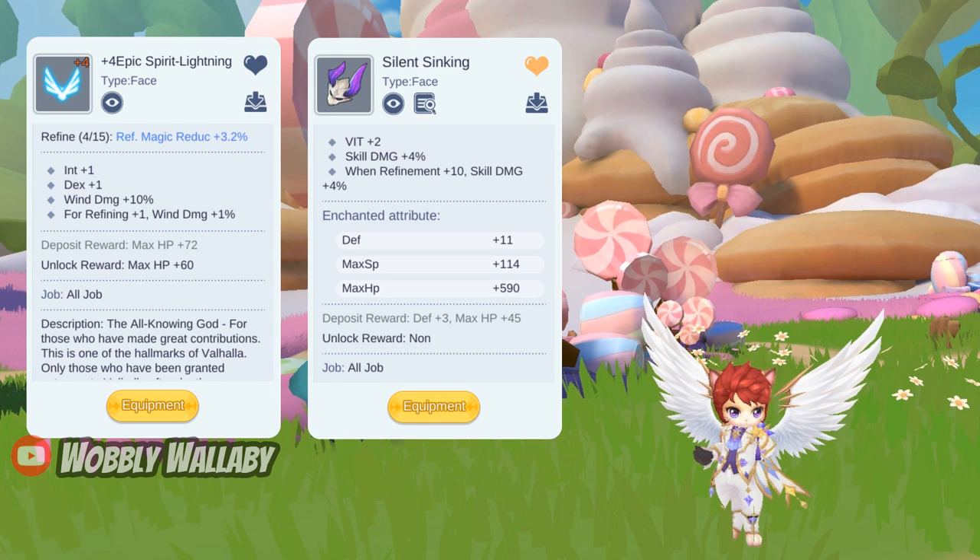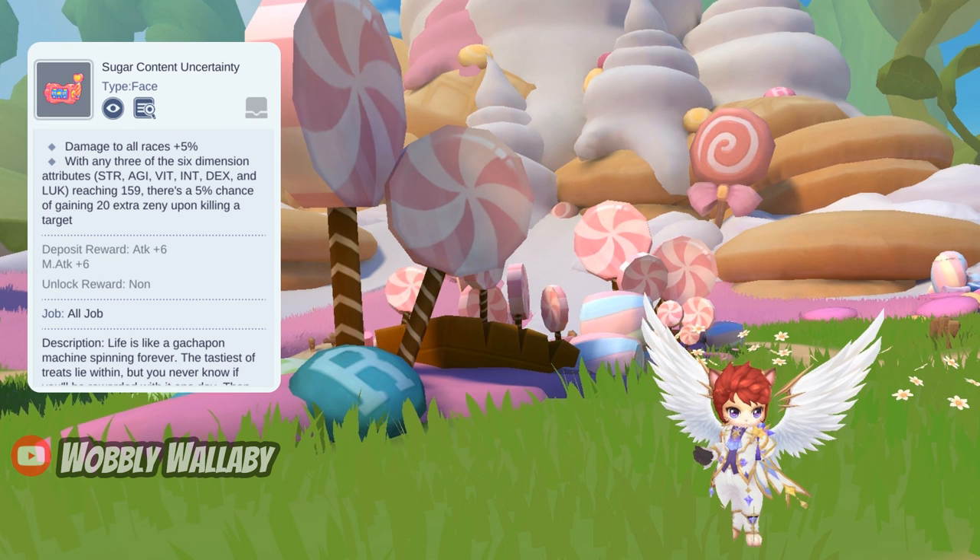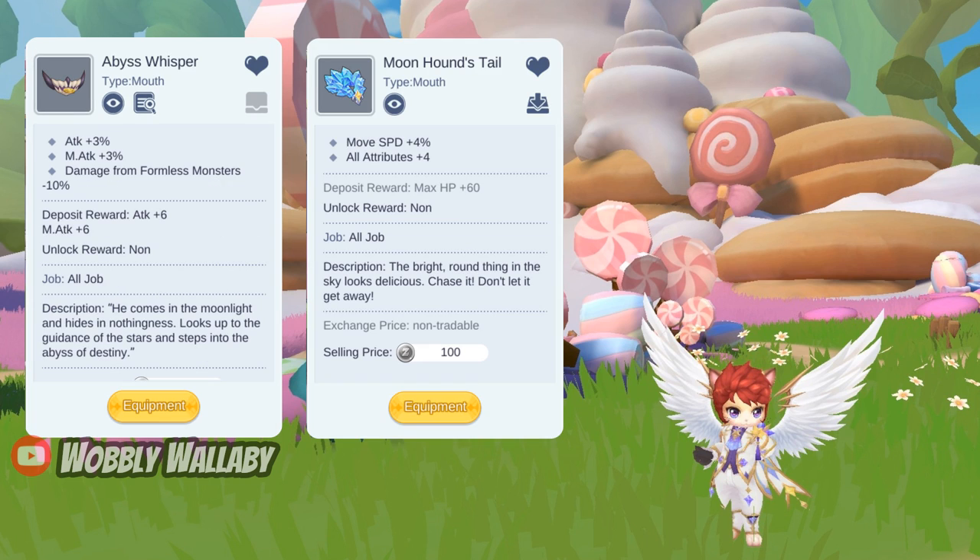For face, the Epic Spirit Lightning is really good versus Alligators and Furseals if you use the wind converter. Sudden Sinking is another alternative which is good versus all monsters because it adds skill damage. Ideally, if you have this gacha item, use the Sugar Content Uncertainty for a 5% chance to earn an extra 20 zeni when you kill a target. For mouth, the free-to-play friendly option is the Abyss Whisperer. For stronger Dorums, the Moon Hound's Tail is good.